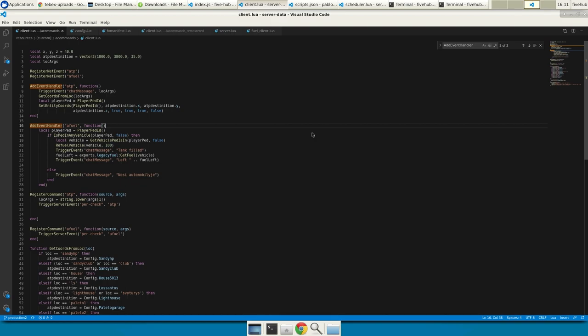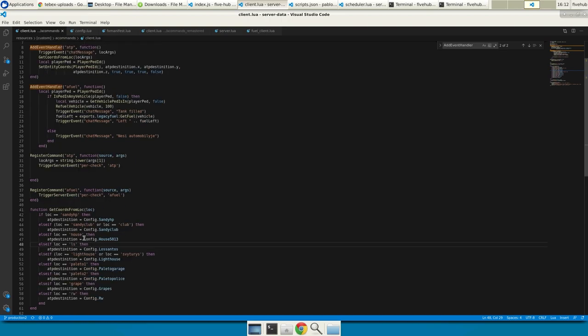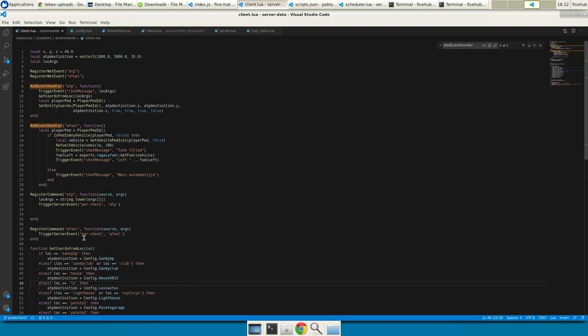Because this was just when I started doing something for FiveM, it has so much dirty and not nice-looking code. I can do it a bit better now than I did back then. This script has two commands — it's called 'a commands', which was supposed to be admin commands.